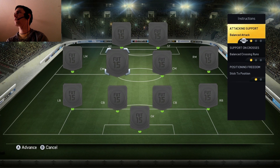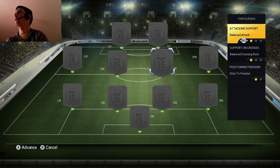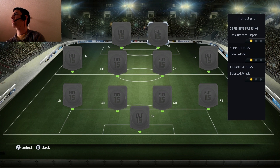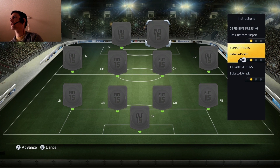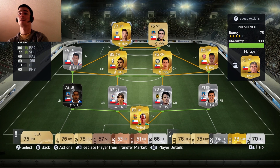For Vidal I'm going to have balance because he's got high/high workrates. And I'm going to put stay back while attacking with Gary Medell even though his workrate is low attacking. We could put drift wide on Sanchez — have him drifting wide, maybe taking a defender with him to release space for Vargas. I think that's some good tactics for this upcoming game.